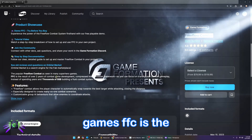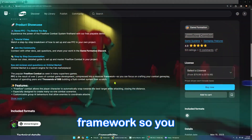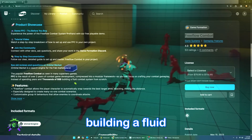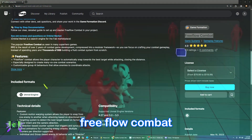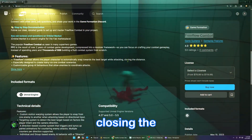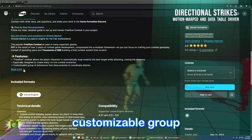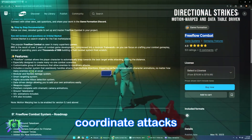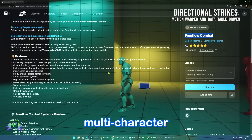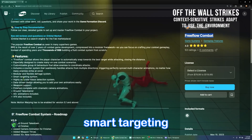FFC is the result of over two years of combat game development compressed into a modular framework, so you can focus on crafting your combat gameplay instead of spending years and thousands of dollars building a fluid combat system from scratch. The features include free flow combat that allows the player to automatically snap towards the best target while attacking, closing the distance, especially designed to create many-versus-one combat scenarios, customizable group AI behaviors that allow enemies to coordinate attacks, and a counter system that seamlessly handles attacks from multiple directions, triggering perfectly synced multi-character animation no matter how many enemies strike at once.